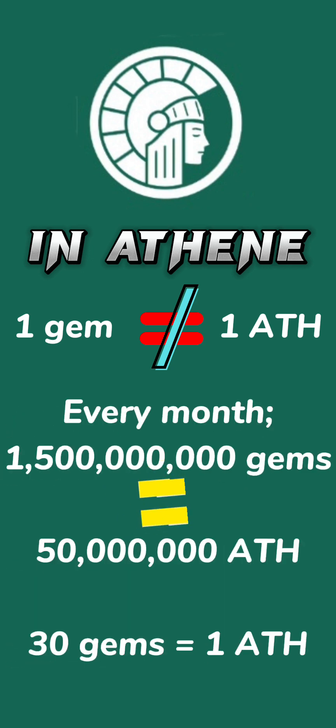Similarly, if all Athene miners collectively mine 1.5 billion gems in a month, all the gems will be converted to 50 million ATH. It means that in this month, 30 gems become 1 ATH coin.